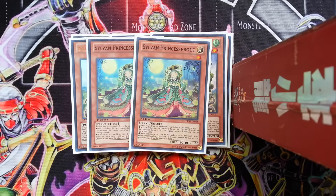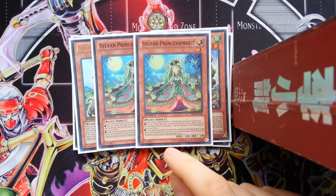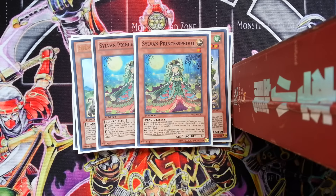Just two Princess Sprout - one is not enough. Playing one is bad; you should always play at least two. Because if you draw the one, the only way you have to get it back in the deck is with Sylvan Charity, which you're not always going to have. Having two is just really good. It's also just level manipulation - so you can make it level seven and then synchro with it, or make it level eight. She's basically just your level manipulation card that is a replacement for Copy Plant, which is completely unnecessary.